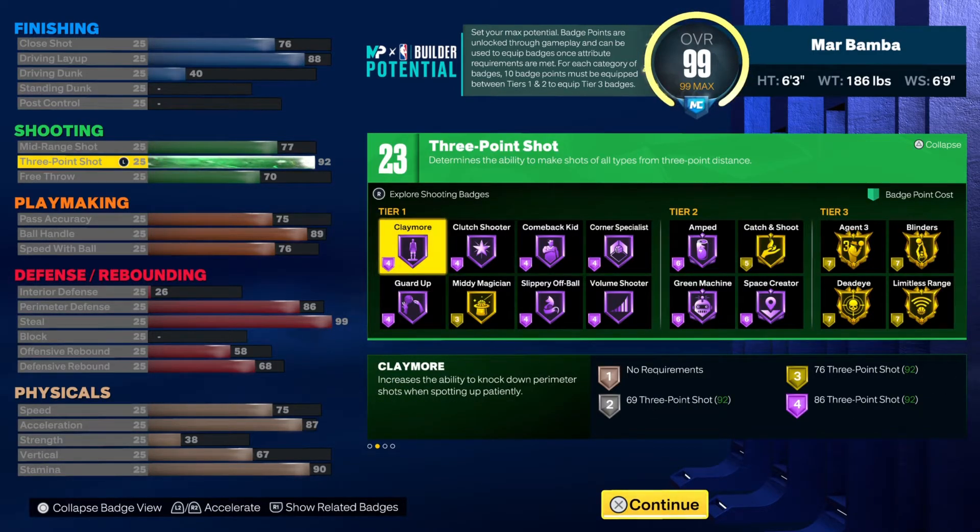I personally have never used a 90-plus three ball, but if I were to make a build it would be this one with the 92 three ball, because it does not take away from the build whatsoever. You get gold Limitless Range, gold Agent 3, and 23 shooting badges. I would advise putting one extra badge point here to have 24 so you can have at least two gold badges — or mix it up however you want, but put at least one extra badge point on shooting for sure.